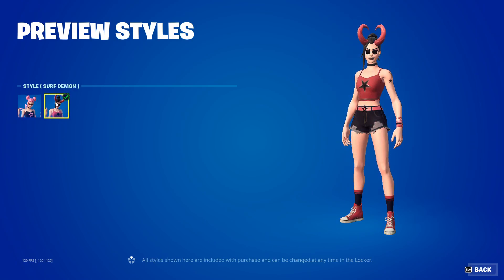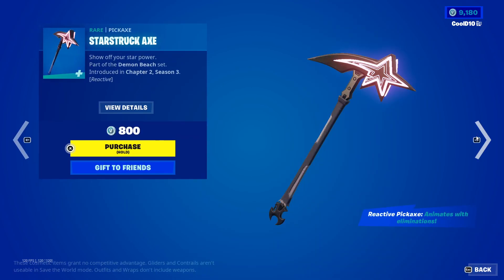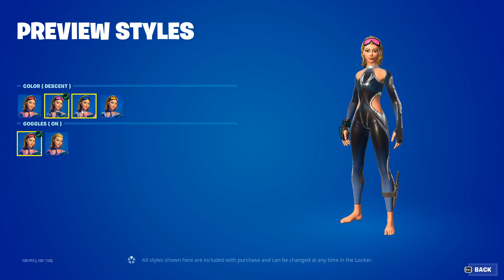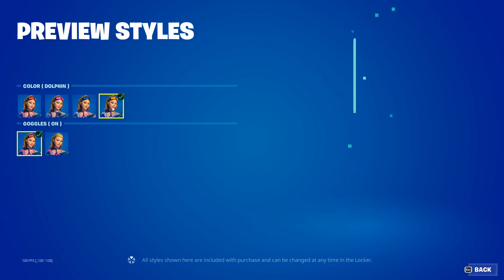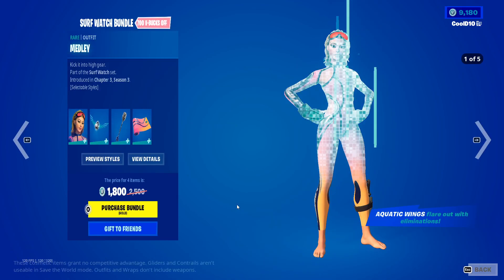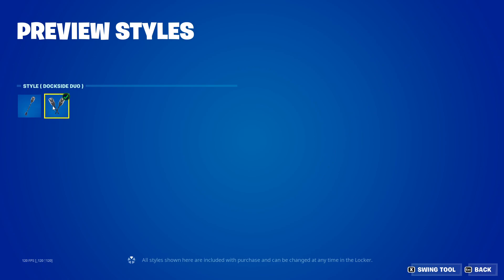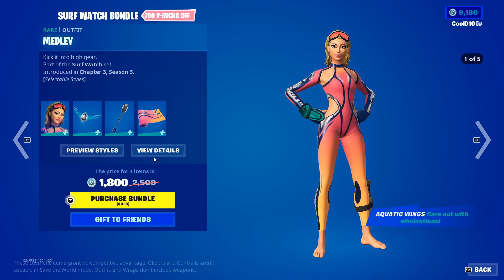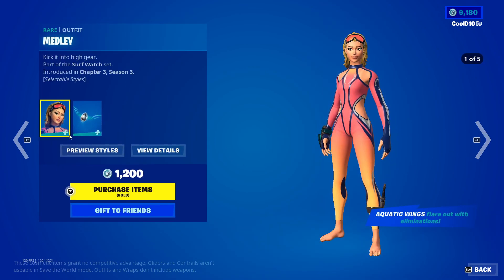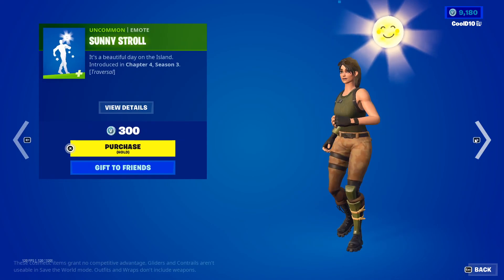We got default surf demon, star power, starstruck axe, medley default. Then we got descent freestyle dolphin - they got goggles on and goggles off. We got aquatic wings, paddle, dockside duo default, then wild surf, medley, chaos explorer, and sunny stroll.